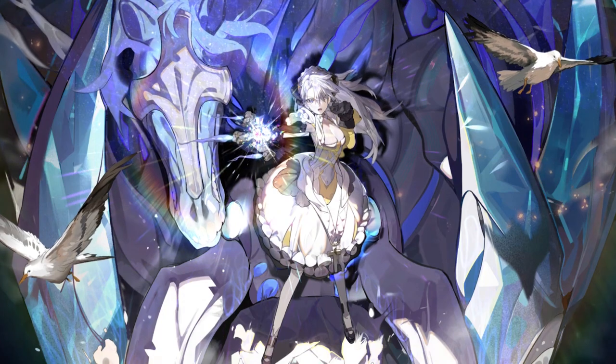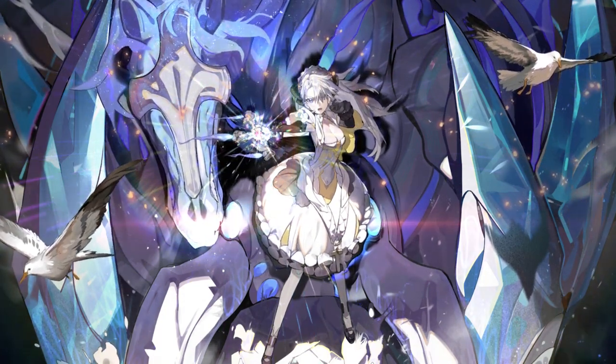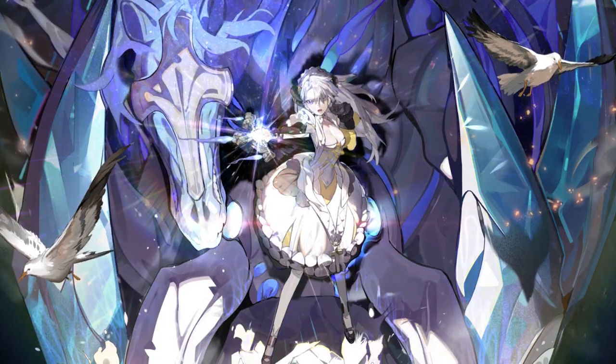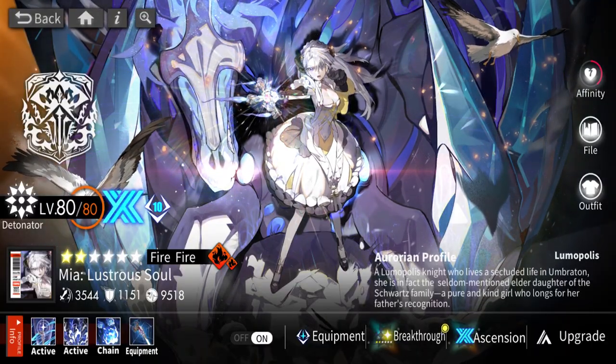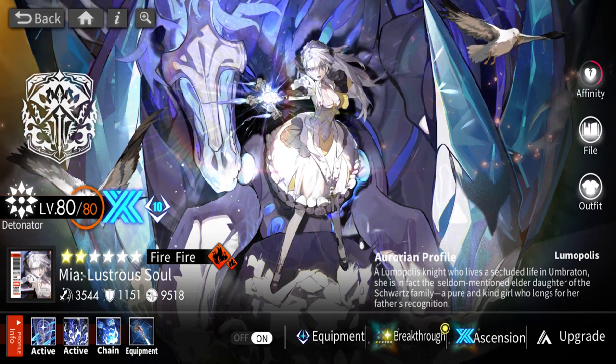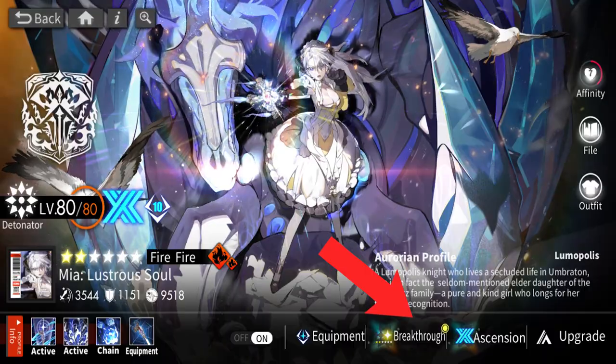Hey, you beautiful big heads, it's your boy Zatchel, and that time has finally come upon us to showcase Mia — the alternate, six-star version. As you can see, we are already here. She's fully leveled up, equipment level 10, no refinements, because we gotta do this first. If you look right there, there's a little glowy thing.